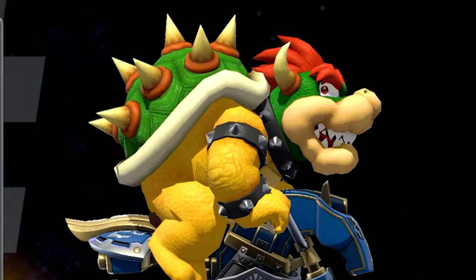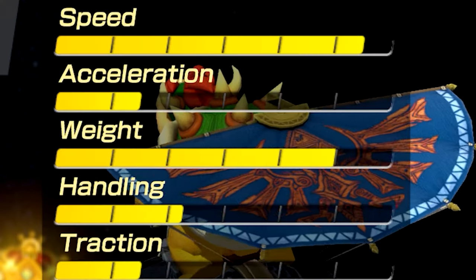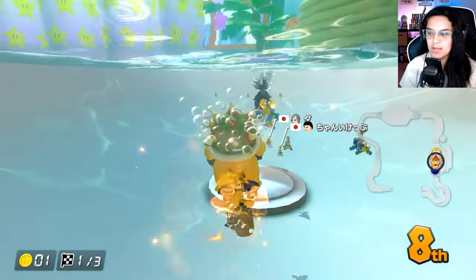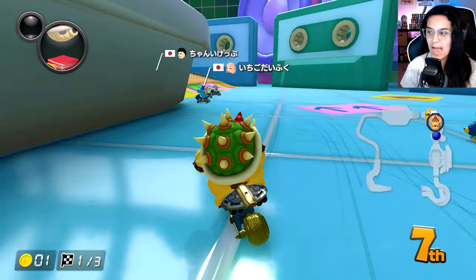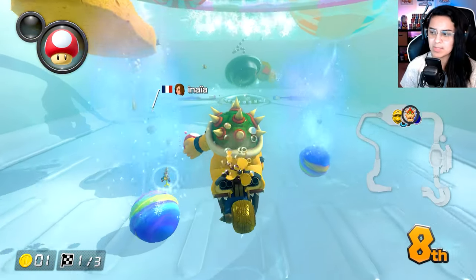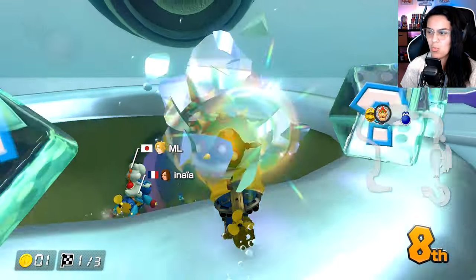Bowser, the Master Cycle, Gold Tires, and the Hylian Kart. These are the stats. I don't think I've ever played as Bowser. And immediately this setup is so much worse than the Baby Rosalina setup. There's inside drift. Oh man. If I win, it's because of the items. If I get top three, it's because of the items. There's no way.